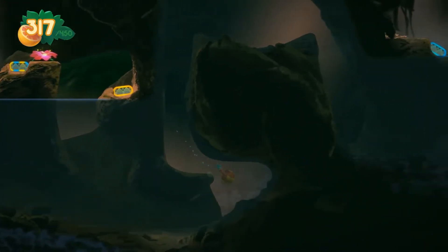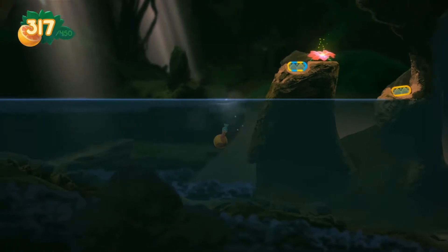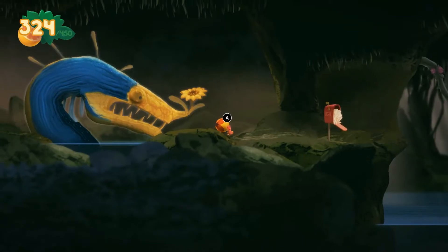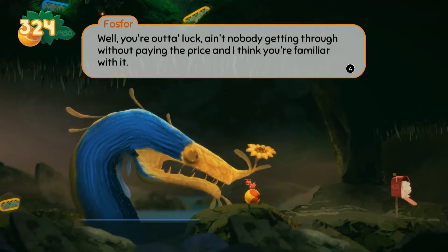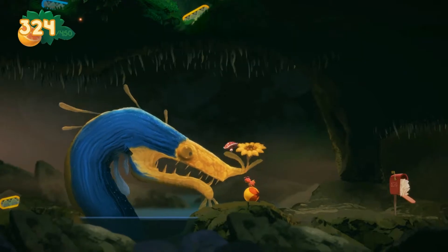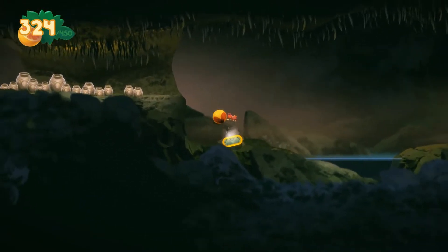There's so much we haven't been able to do. It's our little friend — the little sea serpent dude again! Hey, what's up? 'Hey again, small fryer. You hoping to find some sweet treasure in this grotto? Well, you're out of luck — ain't nobody getting through without paying the price. And I think you're familiar with it — a juicy cove mushroom! So, do you have a juicy cove mushroom for me?' We got a poison toastal — we'll give him that. He did not like that, but apparently he liked it enough that he let us through.